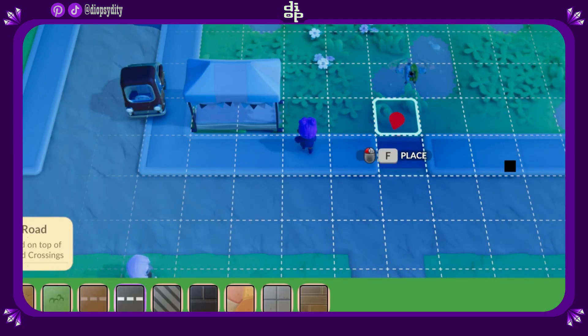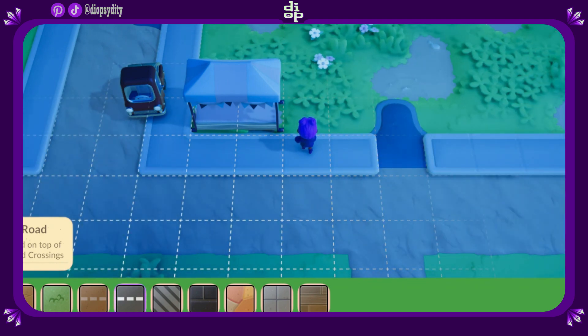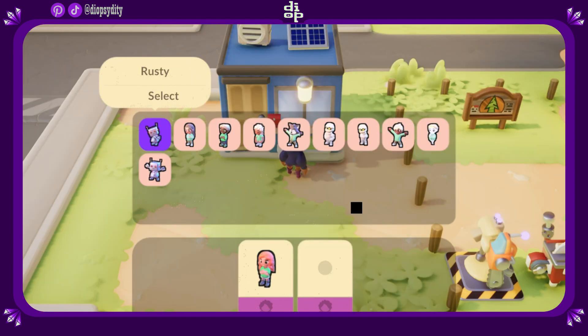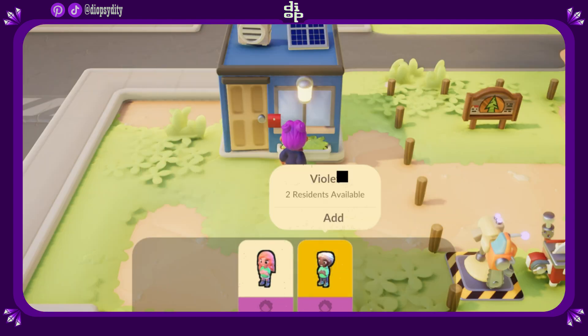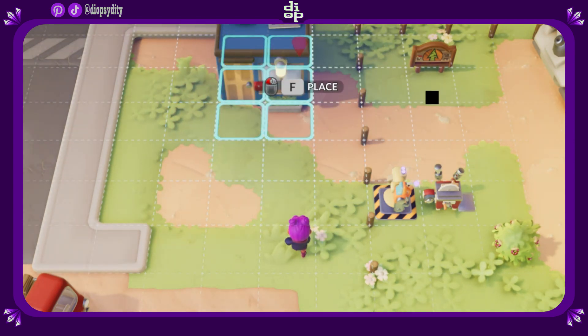The build tool felt pretty intuitive. It has a newly added terrain tool to further customize your town. I love that we can control which townies run the shops and which townies are roommates, and that you can pick up buildings even after construction is finished.